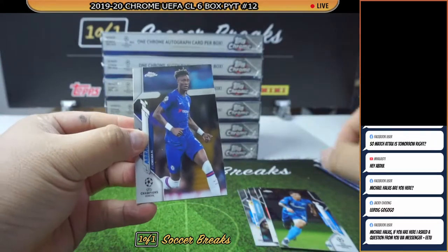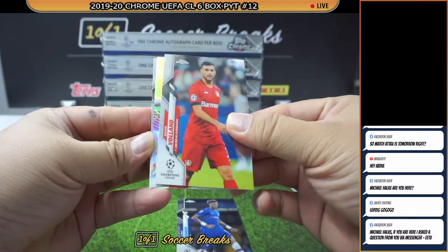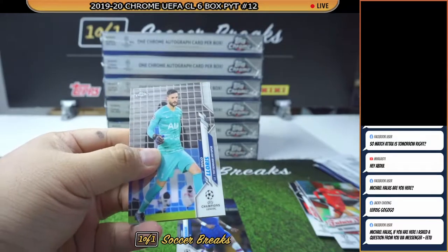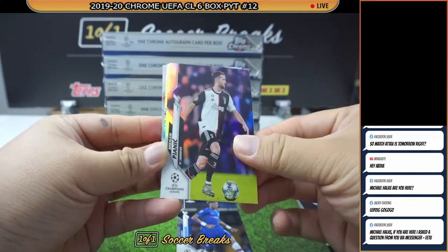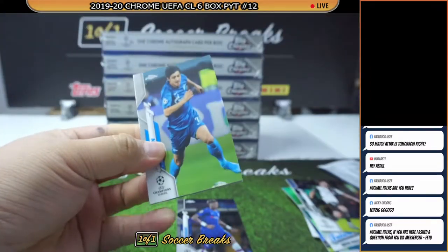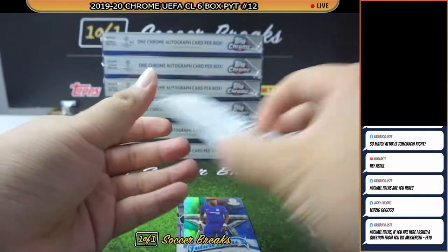Nice — we got a Tammy Abraham for Chelsea, Kevin Volan for Chelsea, Kai Havertz, and Ederson. A pretty impressive pack as well. Then we got Hugo Lloris, Pjanic, Diallo, and Werner. Three packs down and not doing us much better — Griezmann, Abraham, Abraham. Only Abraham is profiting from these packs so far.